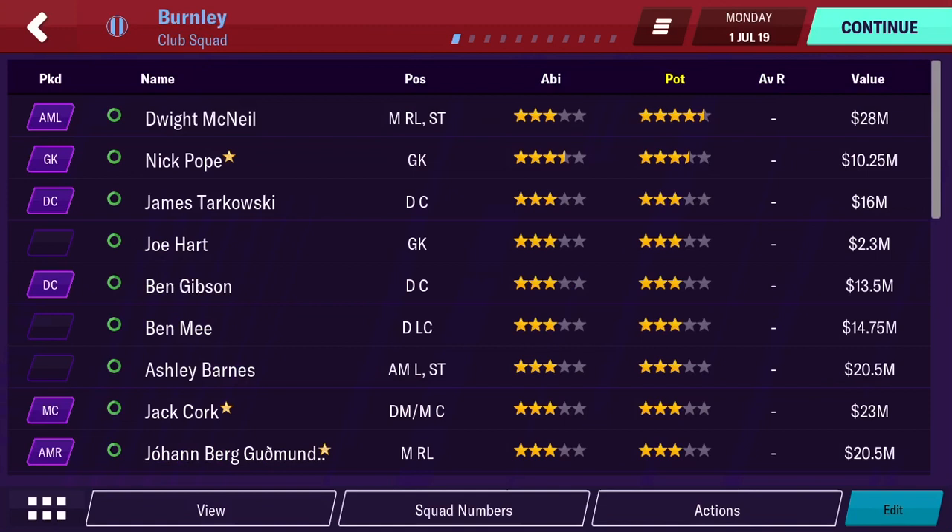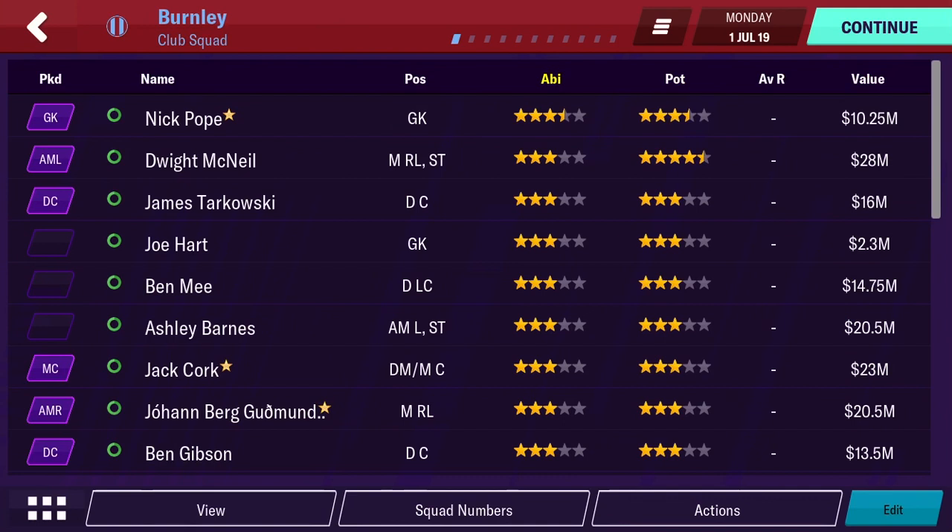So the first thing I do is go into the squad — you want to look at players with high potential or high ability. So McNeil here has got decent stats, a 3-star current ability, and the best potential at the club with 4.5 stars. And someone like Nick Pope is our highest rated player at 3.5 stars, but that ability rating isn't everything. You also want to look at their value and stats.